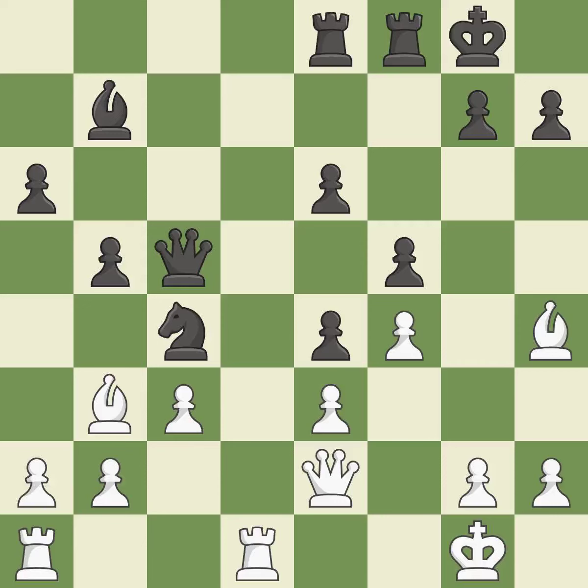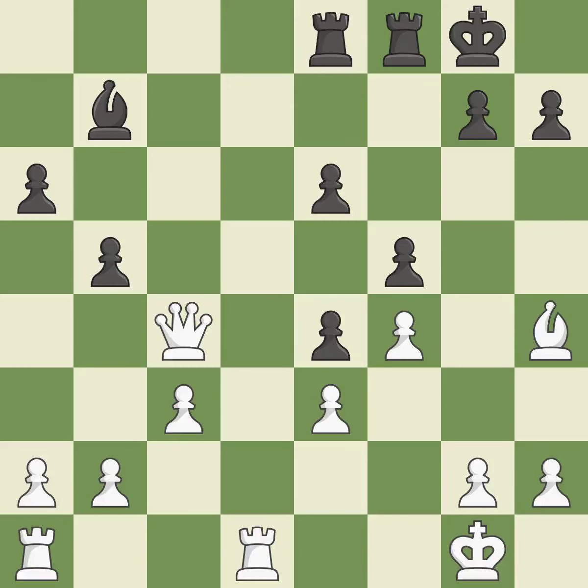This mobilizes the knight, allowing it to control more of the board. This threatens to create a passed pawn — best. This is an equal trade. This ignores a more effective technique to reclaim a piece — incorrect. This maintains the balance in material with a good trade, and recaptures.